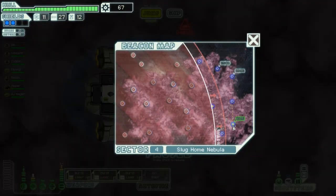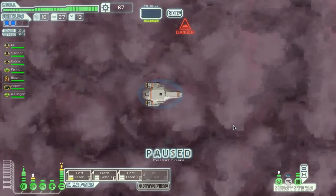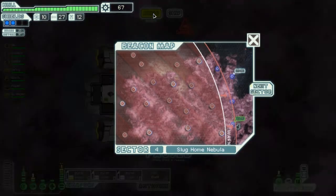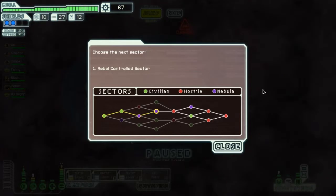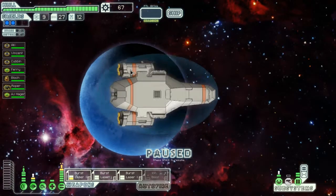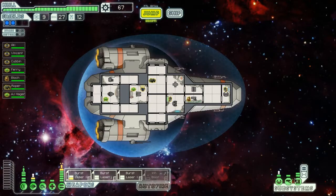Time to move. Nothing in here. Into the exit. Is there anything interesting here? Nothing interesting. So that was sector 4. And now we're going into a rebel control sector - that doesn't really mean anything though, it's just that it's hostile, so there's a larger chance of having something bad happening.